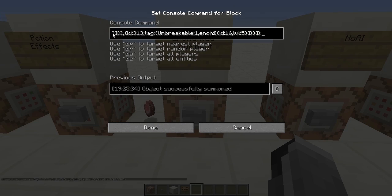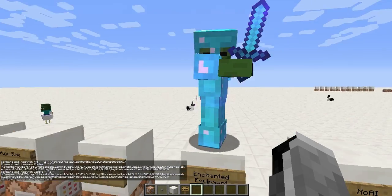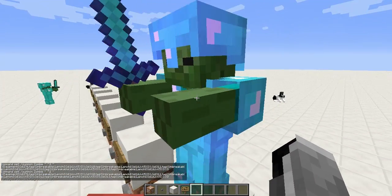Next is enchanted equipment. Instead of just having the ID, I use a comma and then a tag. The Unbreakable:1 tag makes it so that a sword or armor never breaks. Then you add ench with the enchantment ID — for example, sharpness on the sword. I covered enchantment IDs in my slash give tutorial. I did this for each equipment piece, so it's a fully enchanted diamond gear zombie.